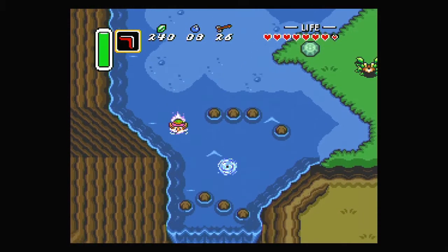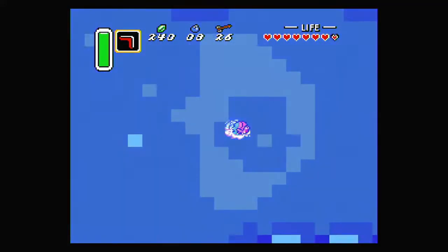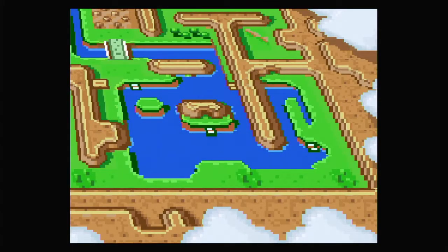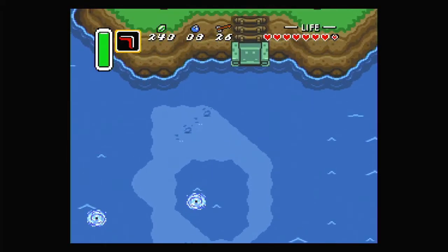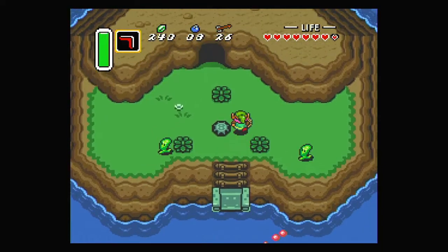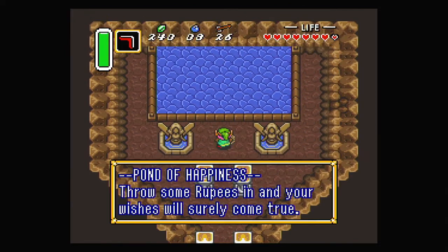There's also a whirlpool here that, if we swim into it, takes us to Lake Hylia all the way down south — quite impressive. There's a little cave here with another fairy fountain called the Pond of Happiness: 'Throw some rupees in and your wishes will surely come true.'